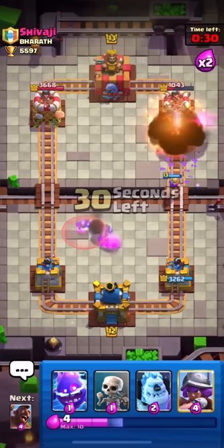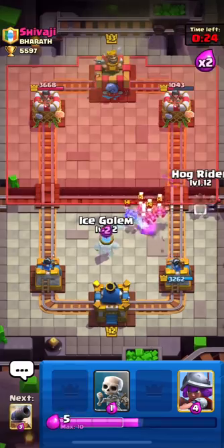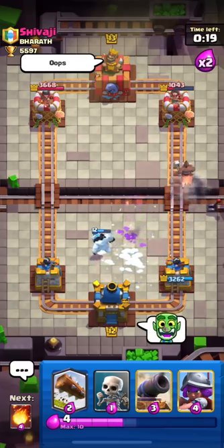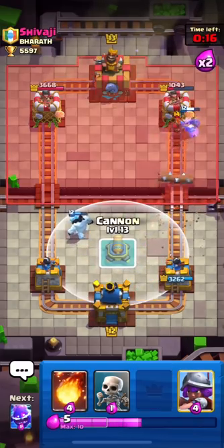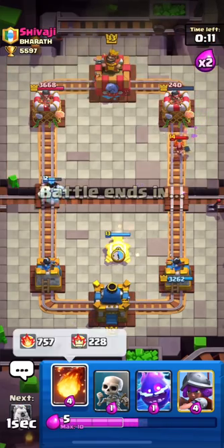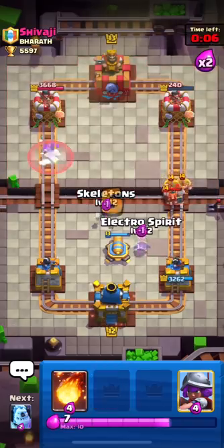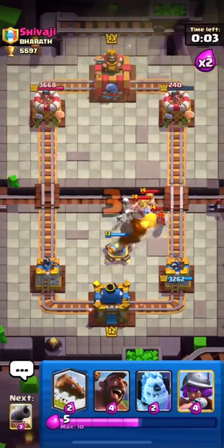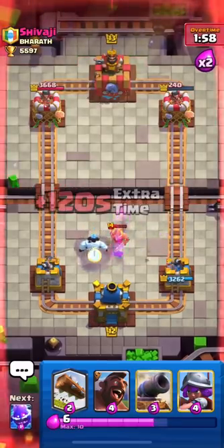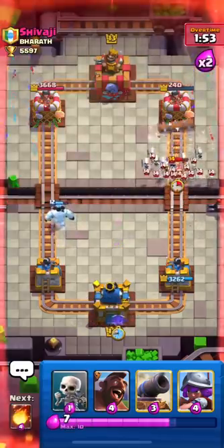I'll log and fireball his wizard, and split Nami. Our musketeer should be okay. He used his minion horde. I will again push with my hog as he is just wasting his freeze. Let's try one thing — I will try to cycle three logs. I think three logs will be sufficient to take out his tower. I'll fireball his valkyrie and elite, then use my first log.